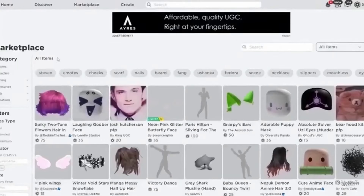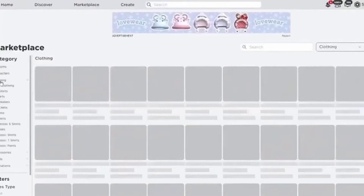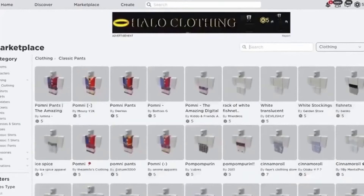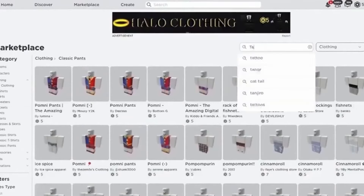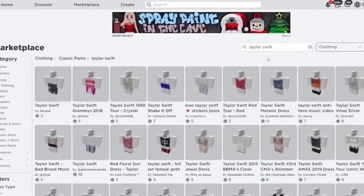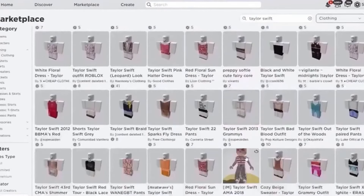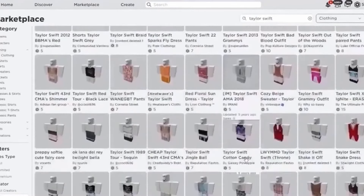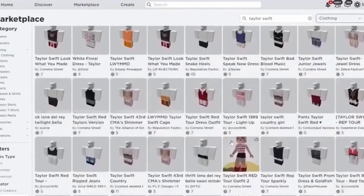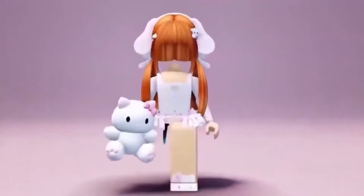Go to the marketplace and type in 'Taylor Swift.' Here are the Taylor Swift items. And those are the cutie Taylor Swift items.